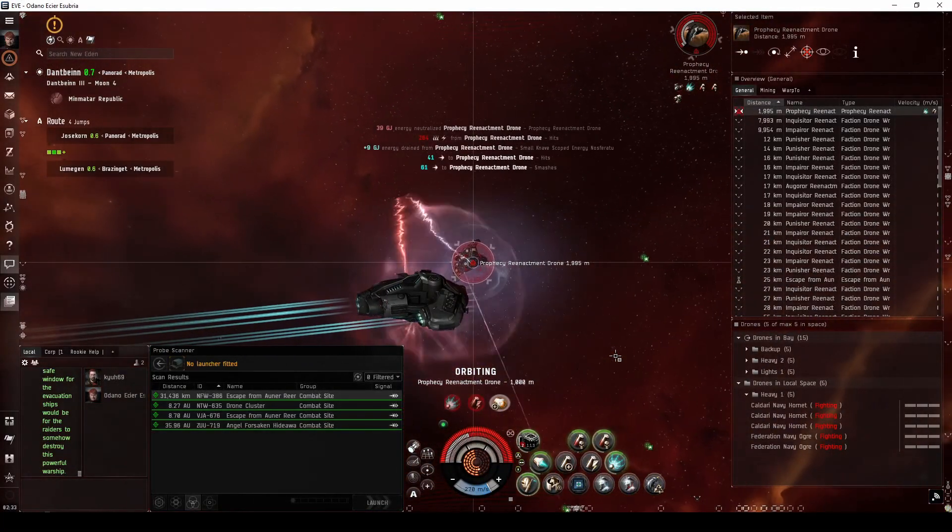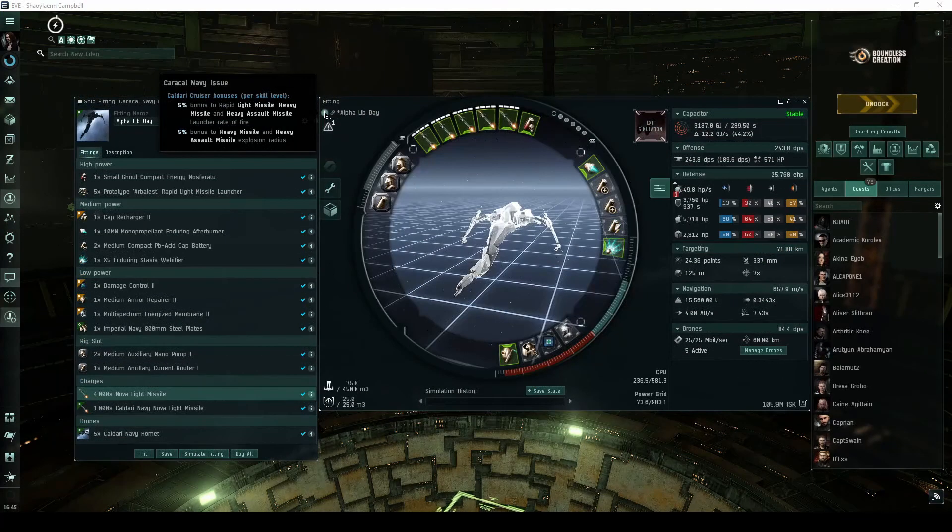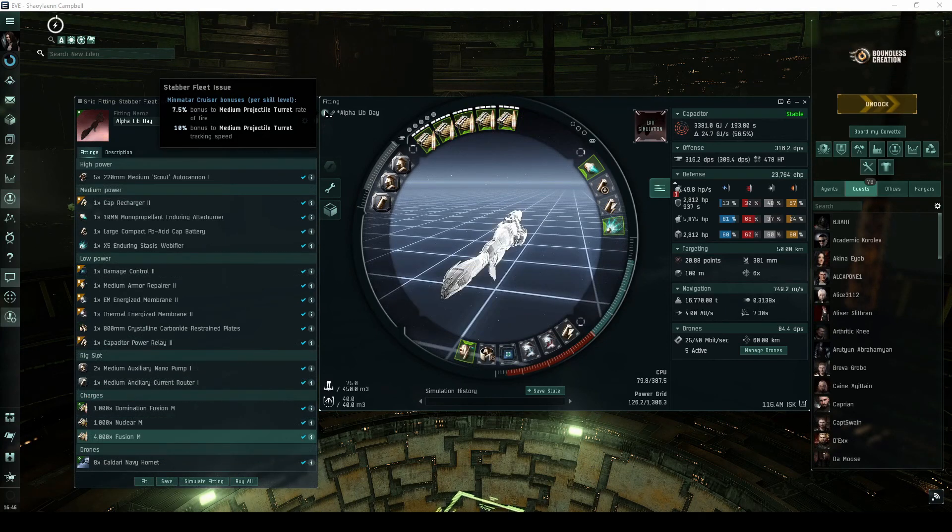While I do feel like the Vexor Navy Issue is particularly strong, I suspect each player faction has its own option capable of tackling these sites for an Alpha pilot. Caldari and Minmatar pilots may be forced into an out-of-character armor tank, however, as I'm skeptical that a shield tank would hold with so much of the incoming damage being EM and thermal.